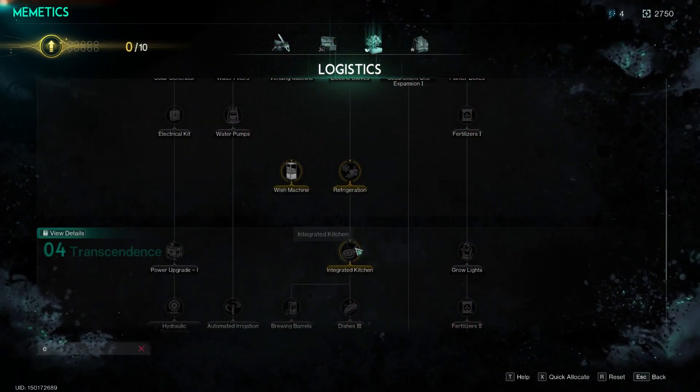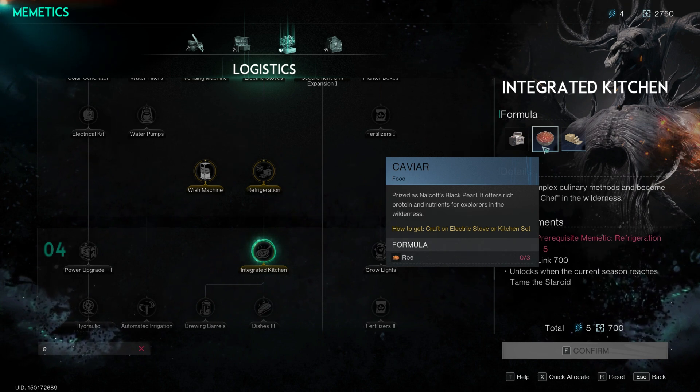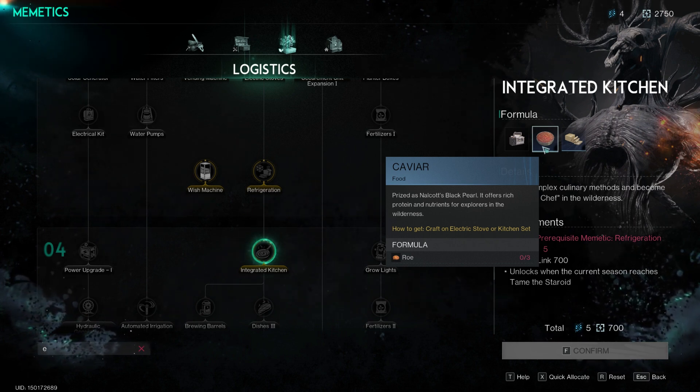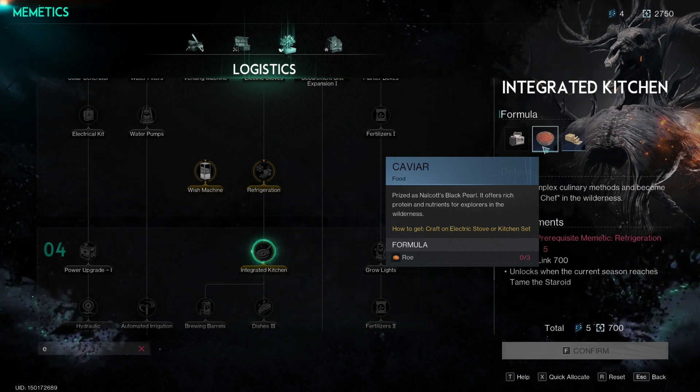Caviar is a vital ingredient in Once Human, essential for crafting high-tier dishes that provide significant buffs for survival. To obtain caviar, players must first unlock the integrated kitchen memetic perk from the logistics tree, which requires 5 ciphers and 700 energy links.